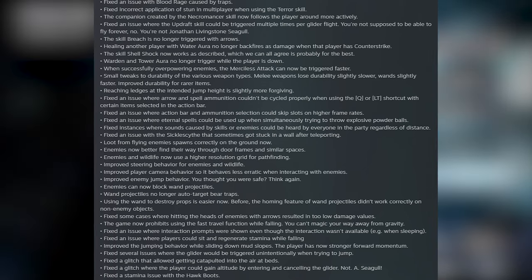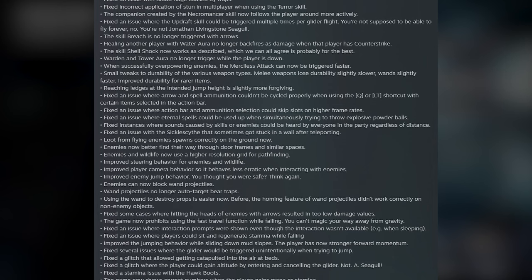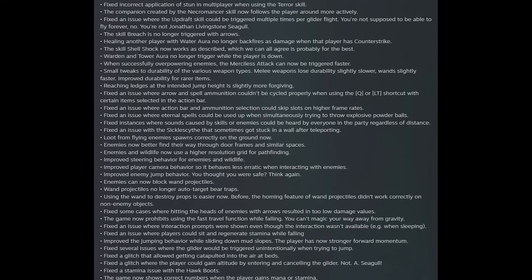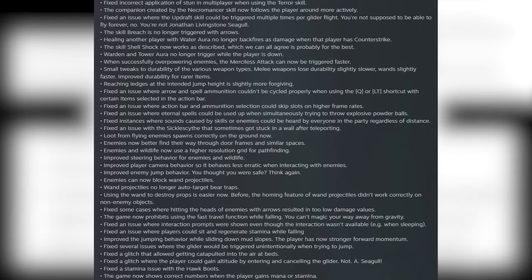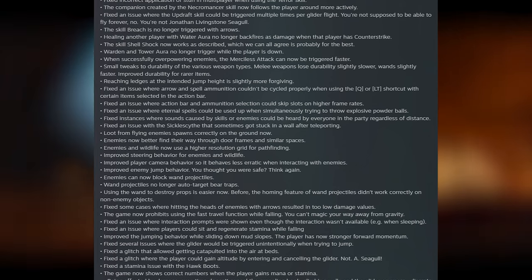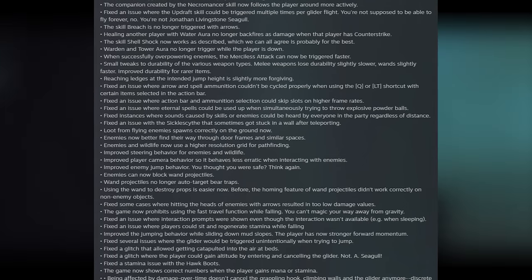Improved steering behavior for enemies and wildlife. Improved player camera behavior so it behaves less erratically when interacting with enemies. Improved enemy jump behavior — you thought you were safe? Think again. Enemies can now block wand projectiles. They're doing all these little minor nerfs to casters and wands. Wand projectiles no longer auto-target bear traps. Using the wand to destroy props is easier now, as the homing feature didn't work correctly on non-enemy objects before.